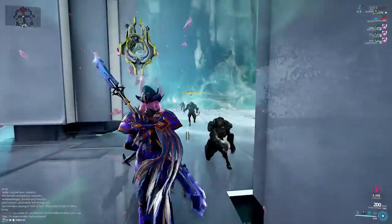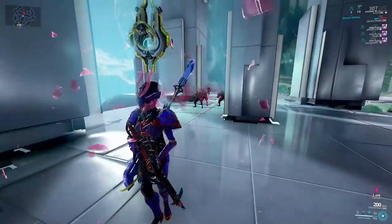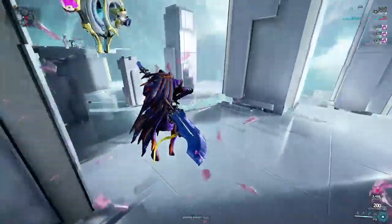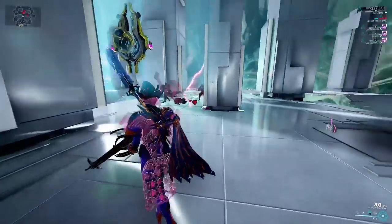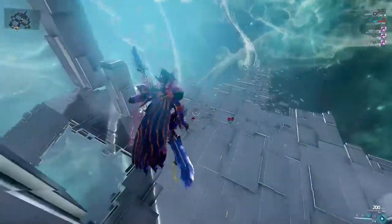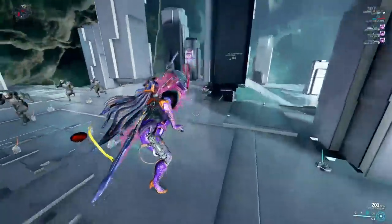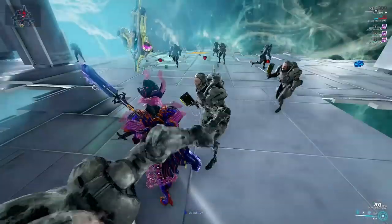All the damage generated by Spectrorage is impacted by power strength and split evenly between impact, slash, and puncture status types. Building for range makes the rings bigger and gives you more mirrors, meaning it takes longer to explode since always half the total mirrors must break for the explosion to trigger. The duration of Spectrorage is, as you'd expect, affected by ability duration.